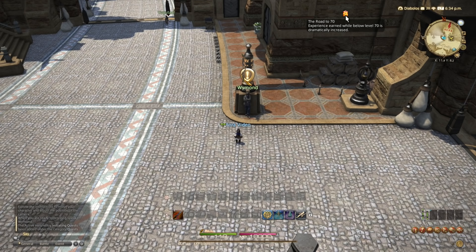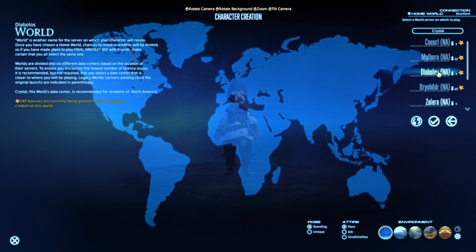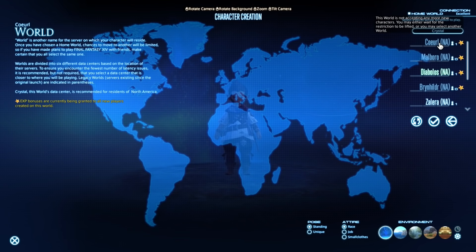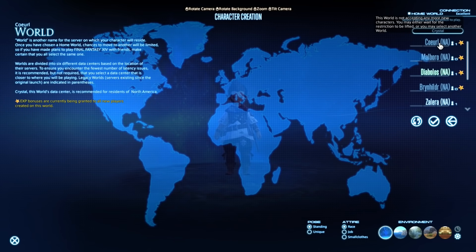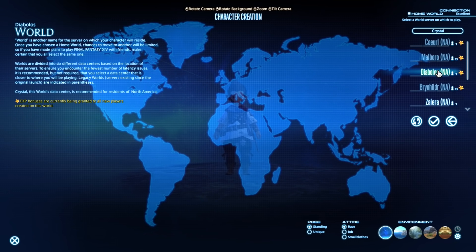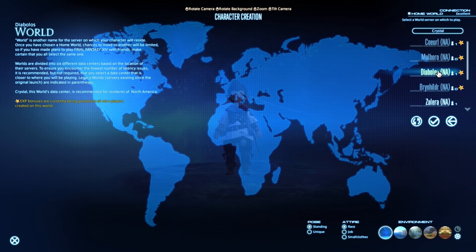The Road to Seventy buff is a bonus given to players who make new characters on specifically marked preferred worlds. These worlds are generally lower population, so they want to incentivize players to play on them. Usually as soon as they get preferred, they may even be locked from new characters because they're overburdened. The bonus itself is a 100% bonus to experience gained from all sources for either 90 days or until the world is no longer preferred, whichever lasts longer. Road to Seventy stacks with all other forms of experience point buffs and is highly recommended for new players.